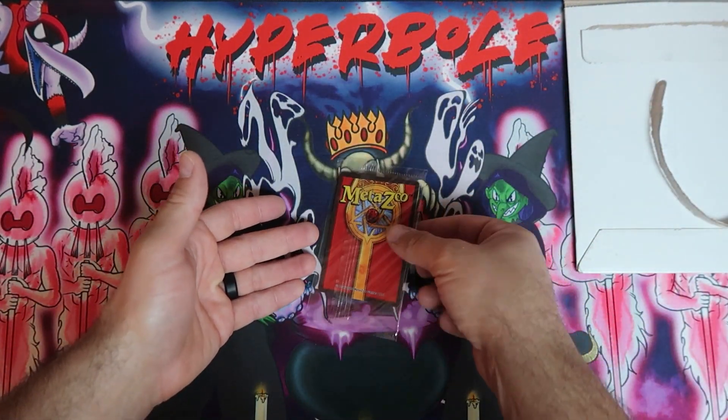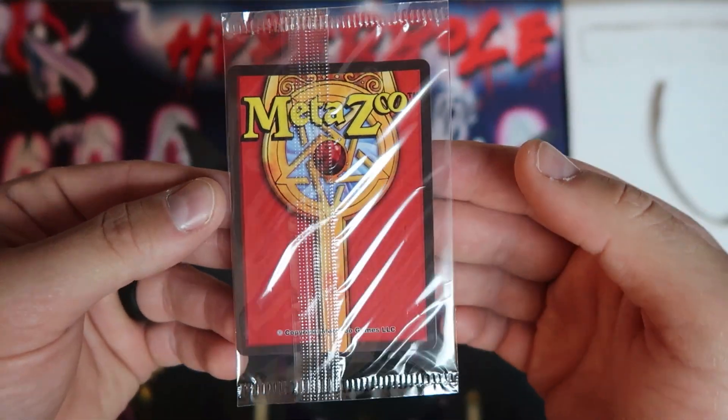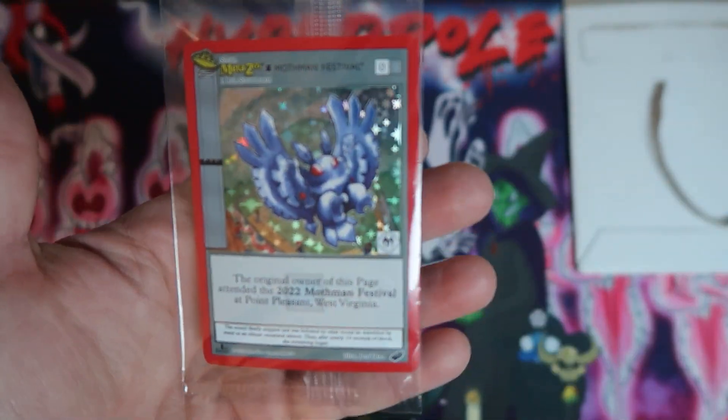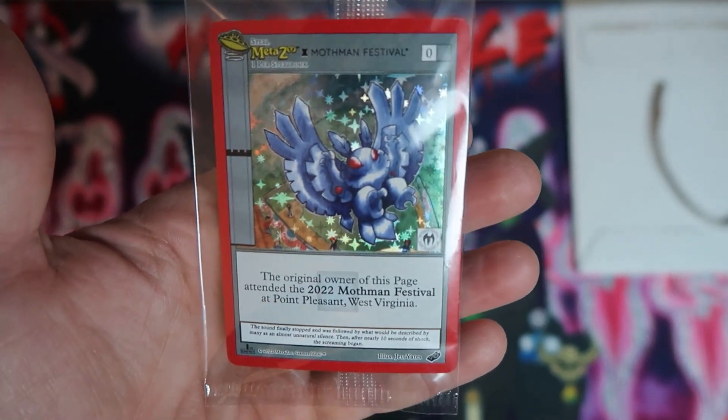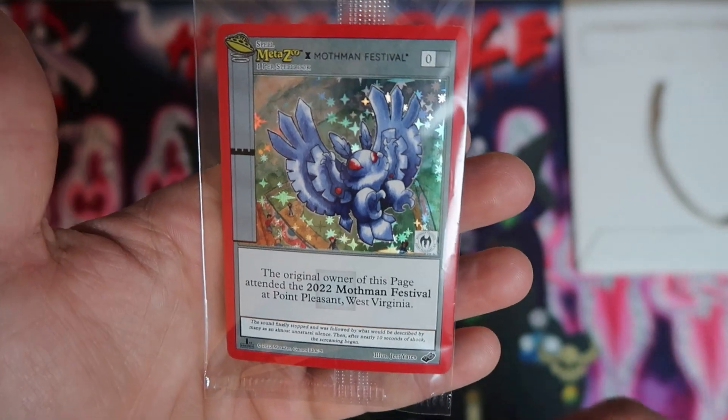So let's take a look. It looks crispy. Pretty decent centering on the back — top to bottom, left to right. And boom! There it is, guys — the Mothman Festival promo. Exceptional.